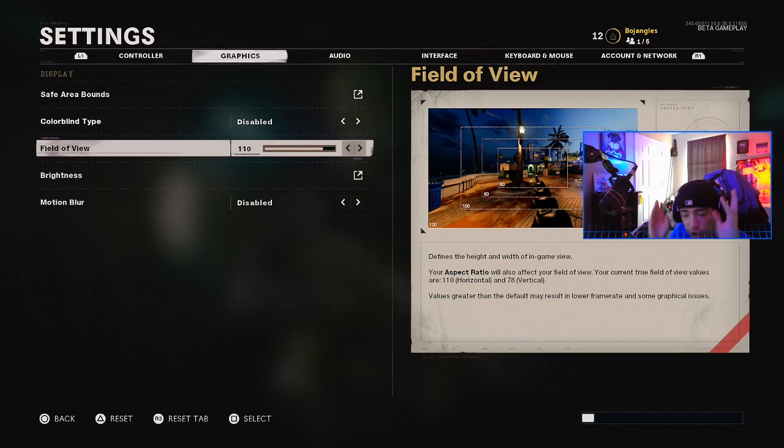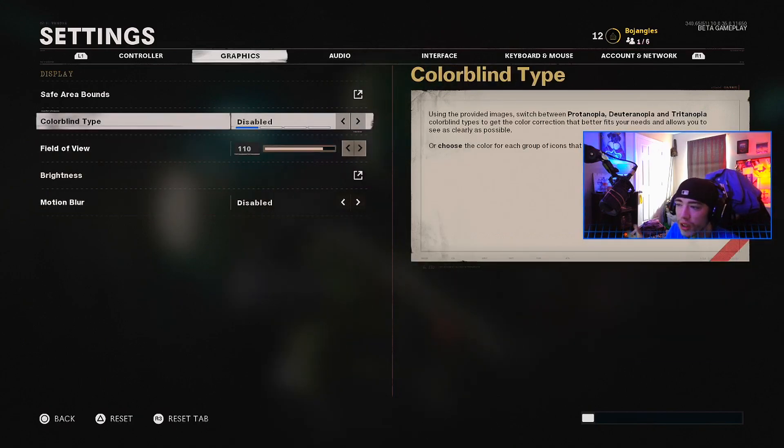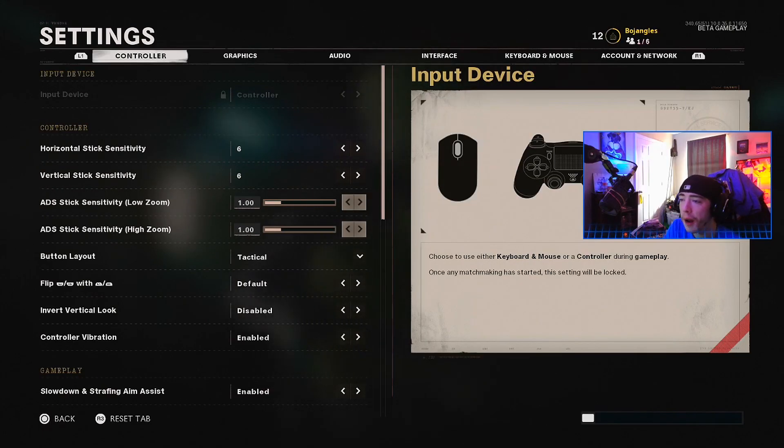I'm on a normal day-one PS4, so if you're on a PS4 Pro you probably won't have this problem. I'm on 110 field of view. Regardless, I would set it high — just not too high. Don't leave it on 60; you're at a huge disadvantage at 60 field of view. Next, disable motion blur — you don't need it, there is literally zero reason to have it on. You can use colorblind settings if you're colorblind.